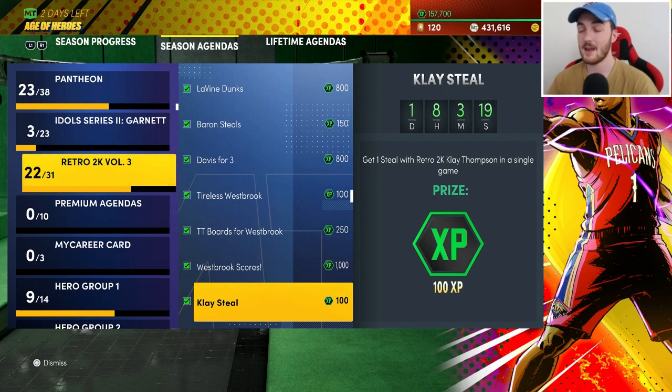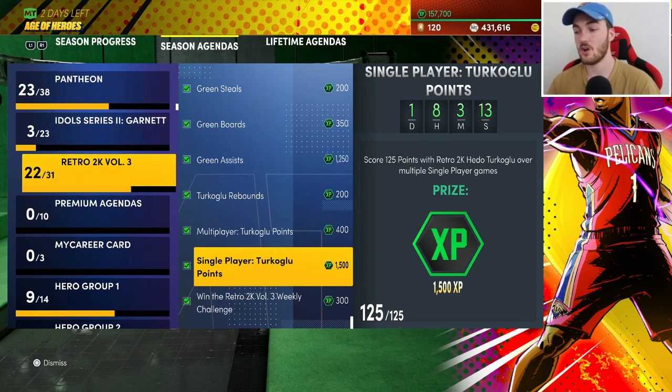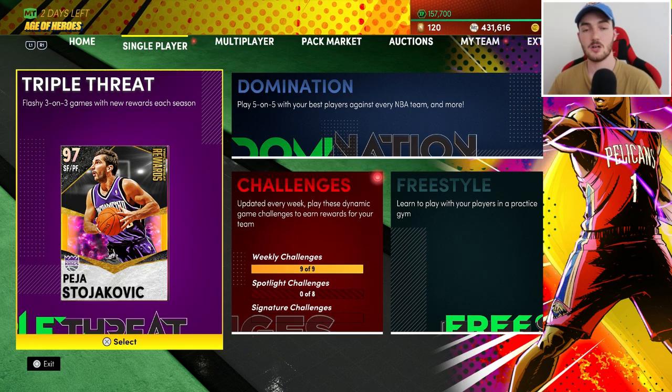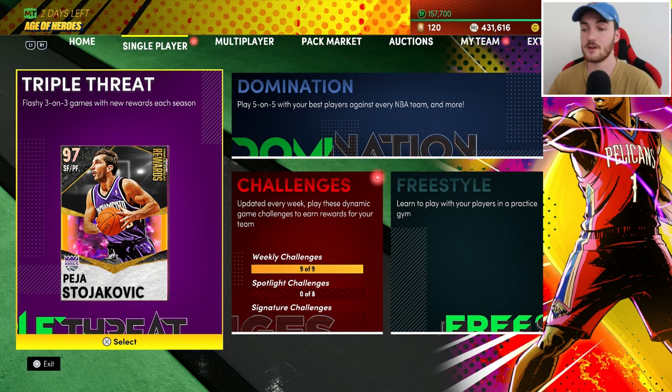Pink Diamonds are getting cheaper now, and even some Galaxy Opals — I was able to afford a Hedo Turkoglu because Galaxy Opals are starting to get cheaper. Dark Matters are the new Galaxy Opals as the top tier, so the more 2K drops Dark Matters, the cheaper Galaxy Opals become. I would just buy whoever I could afford, get their challenges done, sell them, and continuously repeat that for every promo — every Ruby, Amethyst, Diamond, and so on.